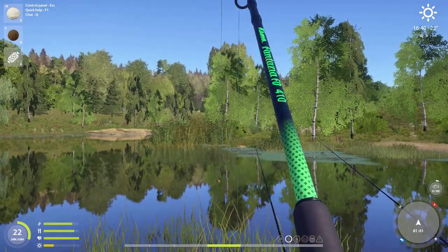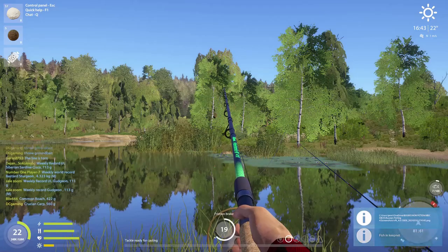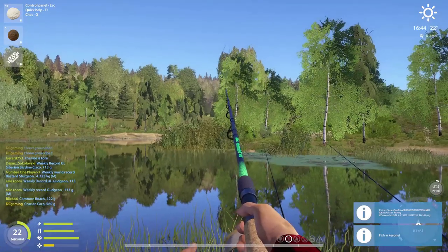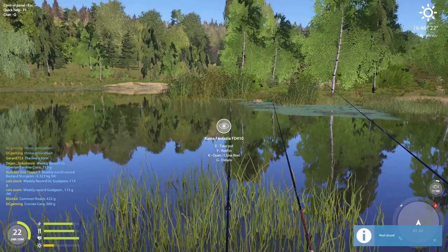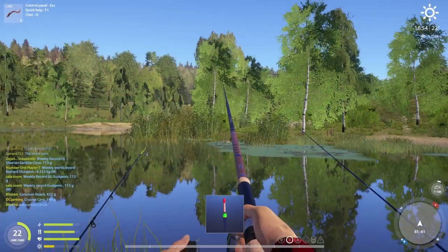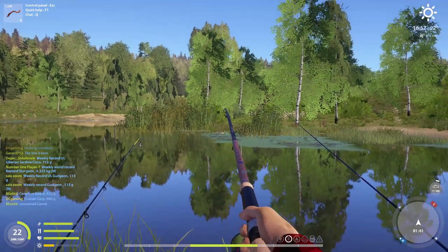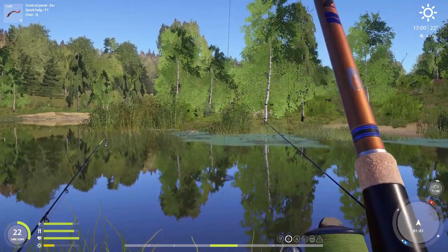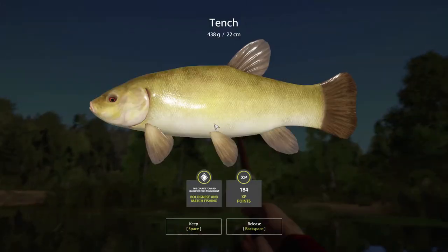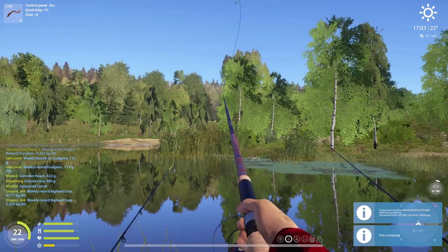Ooh, what do we got here? Better crucian — fat crucian! That's what we're looking for: 560g. Yeah, perfect! Oh hey fish — here we go, here's a better fish. Ooh, look at what we got here boys — L10, L10! Something's on TL, cranking on them.